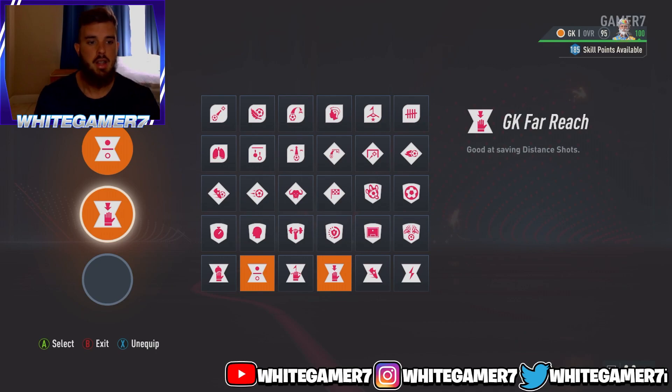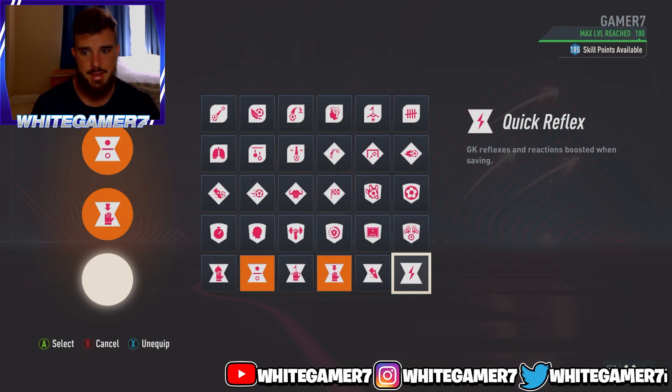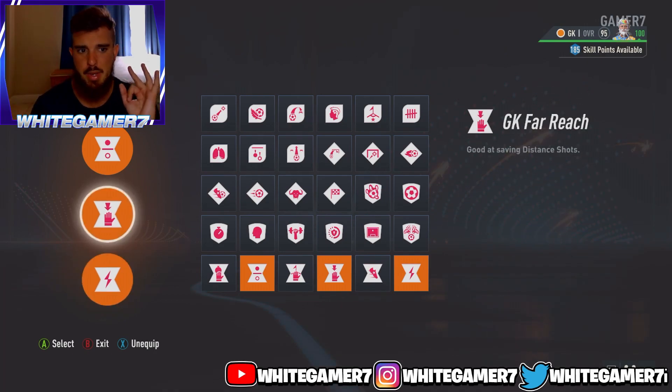The second perk we went with is Goalkeeper Reach. This is going to help your pro save distant shots — you don't want to be getting beat from far out as a goalkeeper. For our third perk we went with Quick Reflex. It does what it says: it boosts your reflexes and reaction when you're going for the save, which is exactly what you want as a goalkeeper.